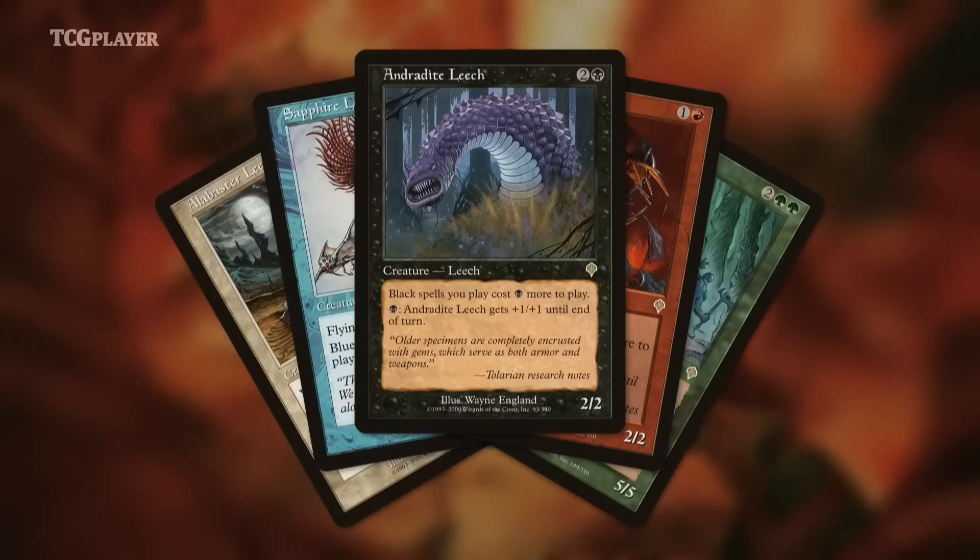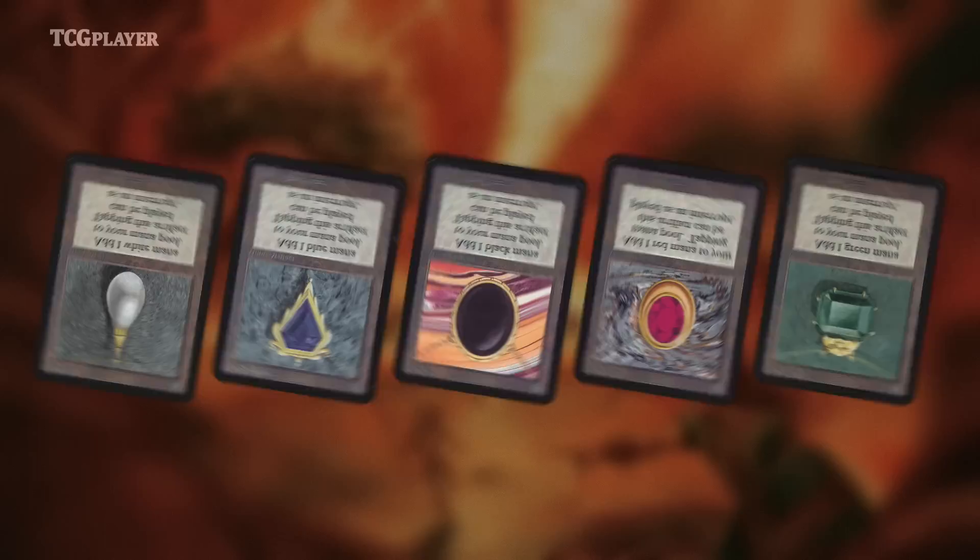Look at this cycle of cards. They're like Moxes, but in reverse. These are bad. But they give an idea of just how bad creatures were back then. A 1/3 for 1 needed a drawback. Incredible.